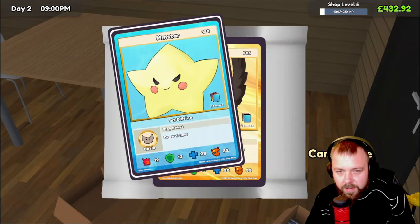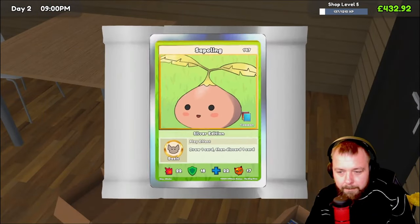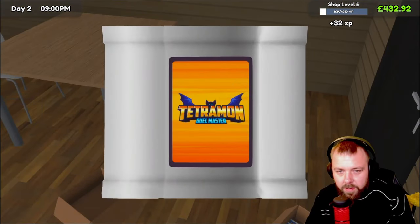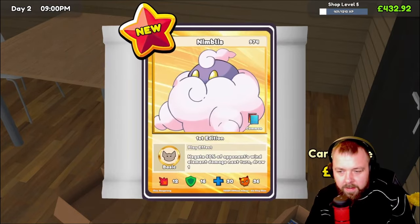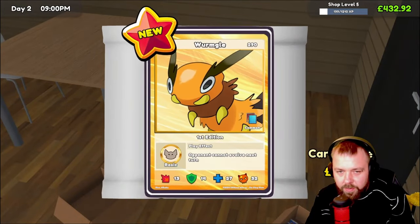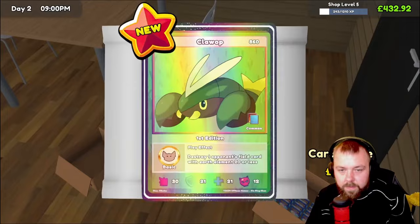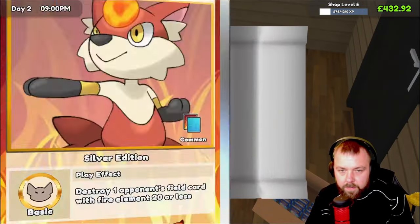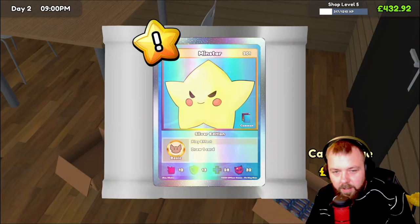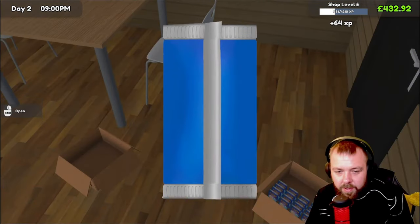Might have to get two of those card shelves to sell our cards because we've got quite a few. Haven't got any extreme rare cards yet, but I think our time is coming very shortly. Oh, £32 Minstar — lovely, I do like the look of that one. Silver edition. That was a nice profitable pack there.